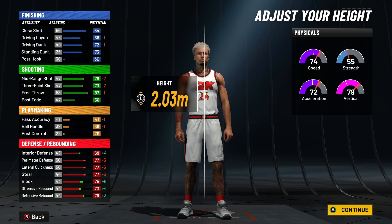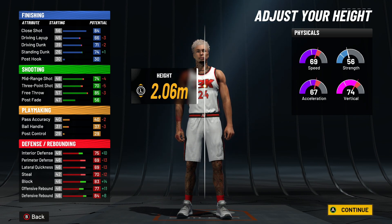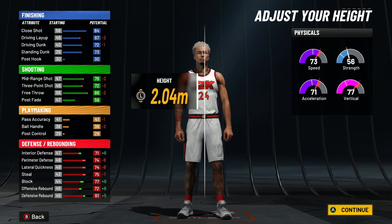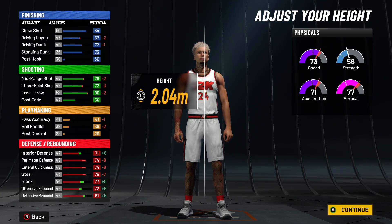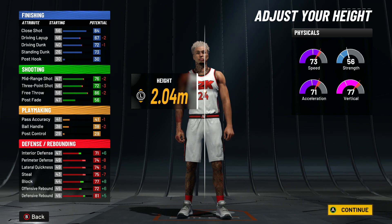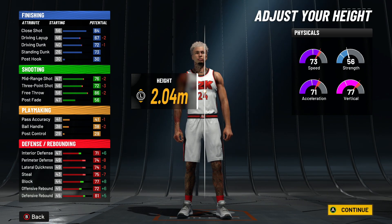So here we're gonna go up — this is 6'7", this is 6'8", and this is 6'9". We're gonna go with like 6'8" and a half, because we want the shooting stats of a 6'8" while having the defensive stats of almost a 6'9". A 6'8" and a half is the perfect popper. We're gonna glitch it — look at the block rating and the defensive rebound.